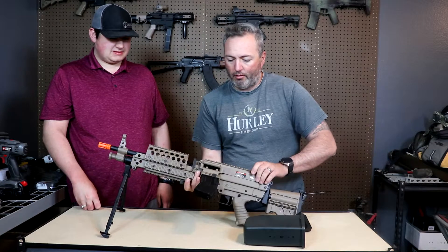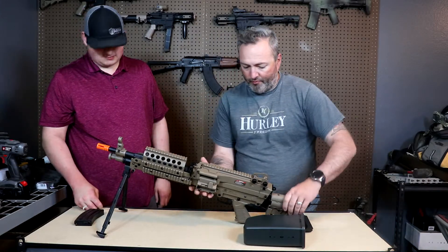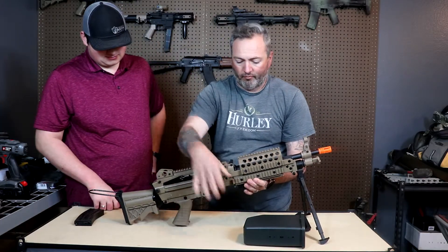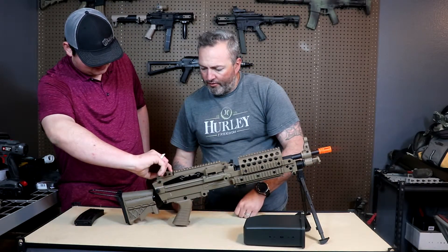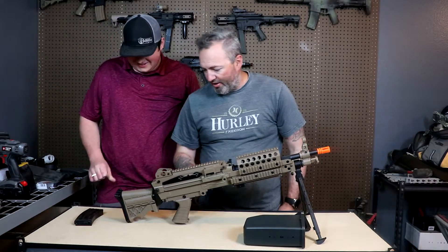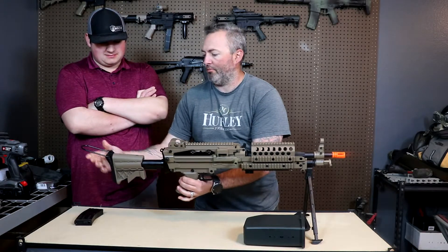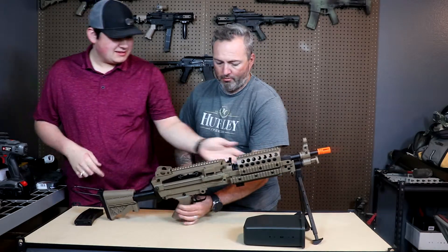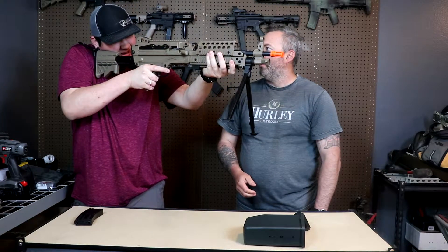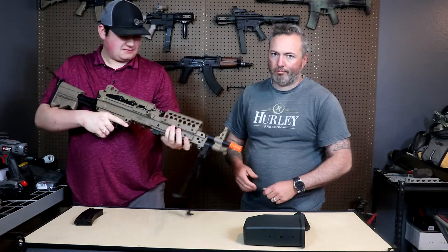To eject the mag you've got a little ejection lever. Let's flip it around — you've got a charging handle up front. It does come with iron sights, front and rear. There's an adjustable buttstock with two positions and a shoulder rest. It's really nice, however the back sight is pretty blurry for me. We'll be throwing some optics on it anyway.